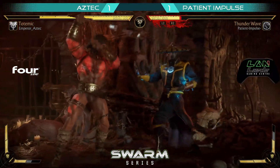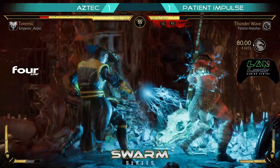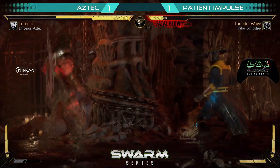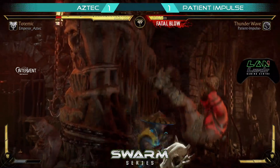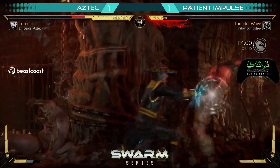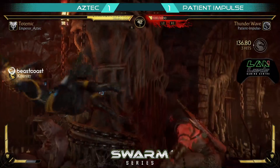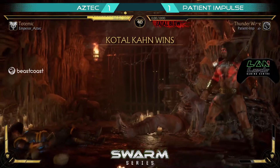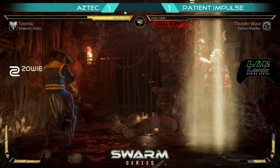Short hop! Little drop kick. There it is — misses the punish but gets him in the corner. Does not care. Instant air pounce! The cat — no punish! There it is for combo, but does not get the extension! Going for more pressure instead. This is bad news bears! And the 4-2 from Aztec — that gets him the round.